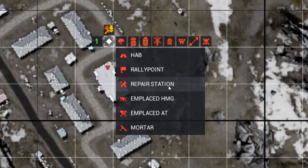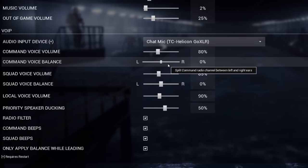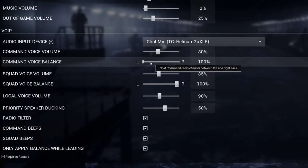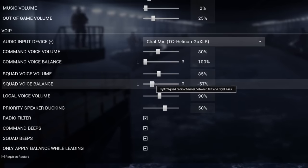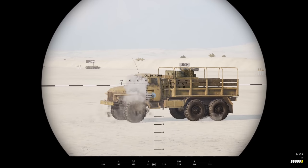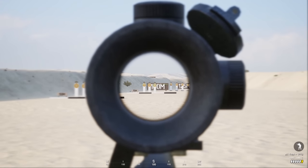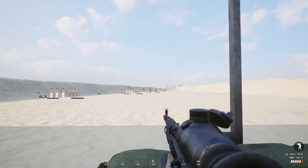We also have new enemy repair station markers available for squad leaders and fire team leads. On the audio side, squad chat and command chat are now split into two separate audio channels by default — command and squad chat will come over on only the left or right audio channel respectively, making it easier to differentiate comms when things get crazy. You can adjust the balance in audio settings, where negative values mean left ear and positive values mean right. We also have a new 40mm blast sound when grenades hit trucks.